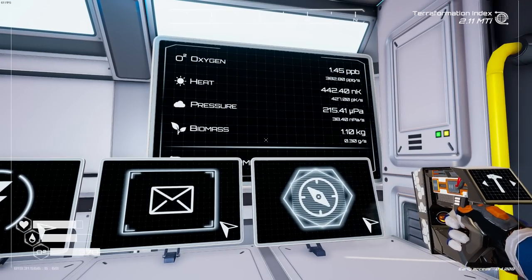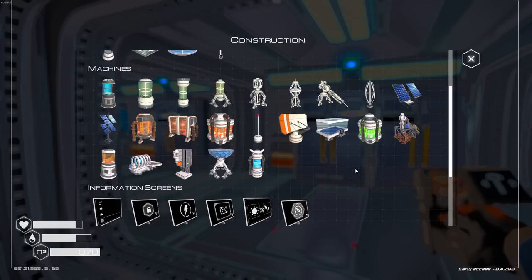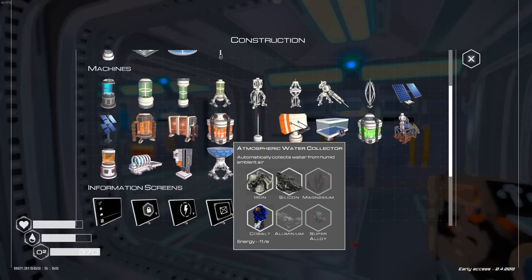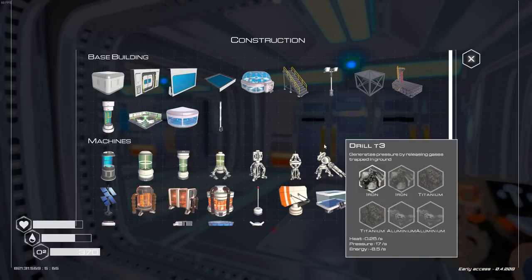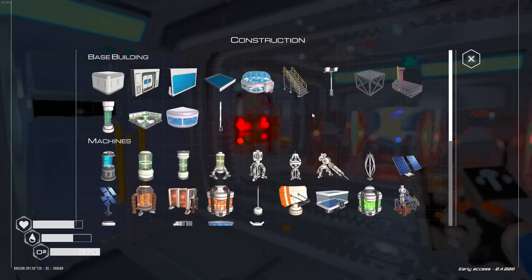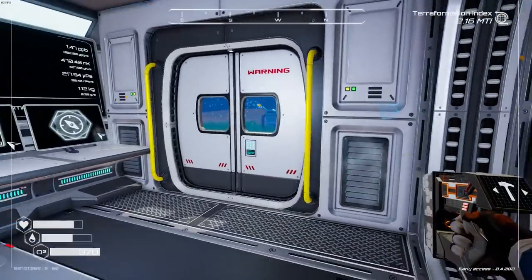Our heat's doing really good, oxygen is rocketing, pressure is going up. The next thing we really want to make is the ore extractor, but we don't have any osmium — not sure where to get that. I need to be able to get back and forth to the canyon easily. For stairs and platforms we just need a ton of iron. I want to make stairs going all the way up to the top of the canyon so I can just go back and forth and make life a little easier.